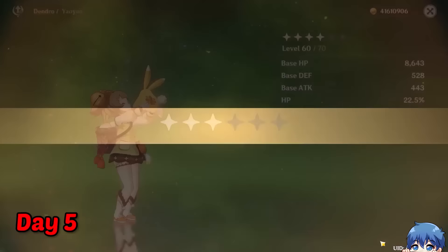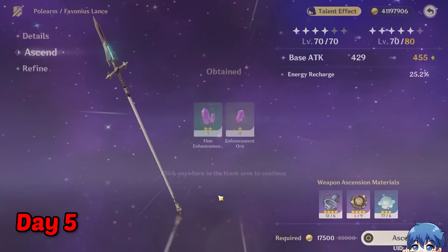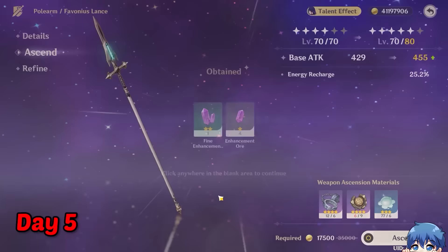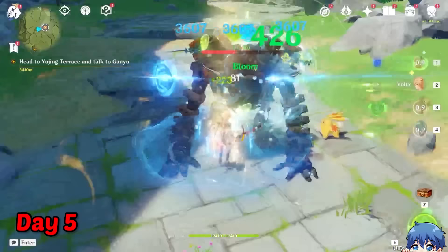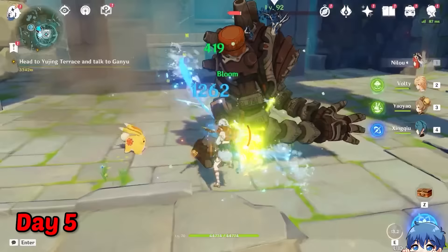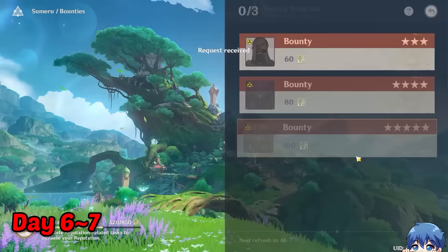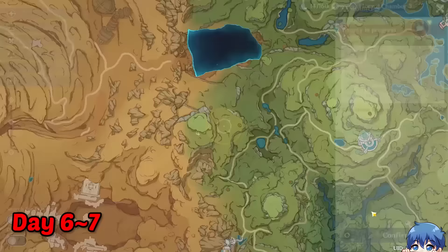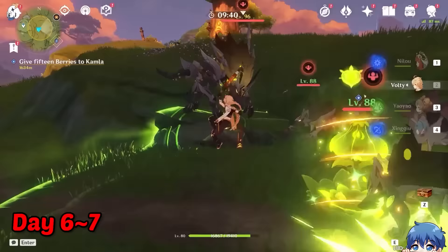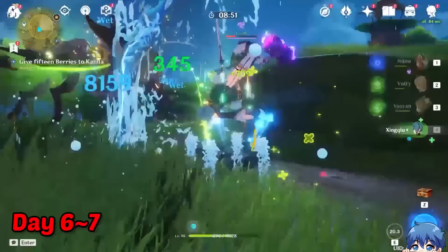So on day 5, we could finally ascend Yao Yao to level 70, which also unlocks a passive for Yao Yao to heal even more. We also leveled up her weapon all the way up to level 70 as well before we had to farm for more Ruin Guards. It basically went through all of Mondstadt to hunt down the Ruin Guards, but I had trouble finding this one near the Storm Terrace lair. After finding the Ruin Guard, I quickly taught it a lesson with our bloom team. Before this week was over, I headed over to Sumeru and started a reputation quest for extra mora. We had to defeat the Rifthounds, but Yao Yao's healing was able to keep up with the damage we sustained, so we were able to complete our first bounty.